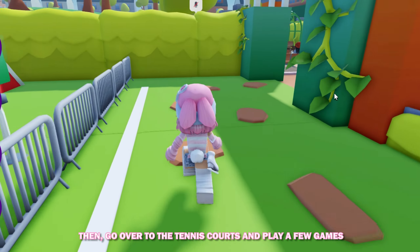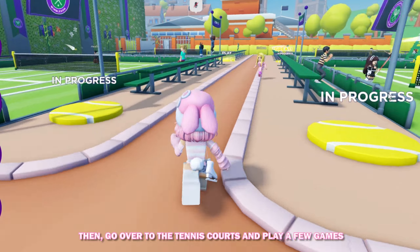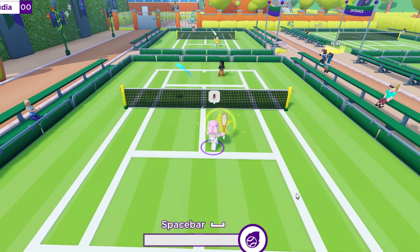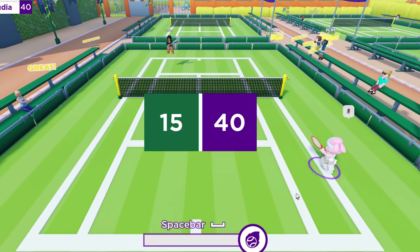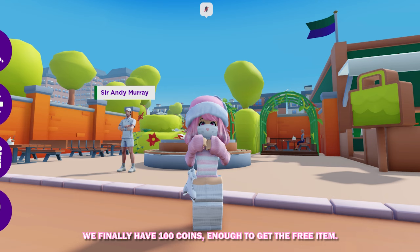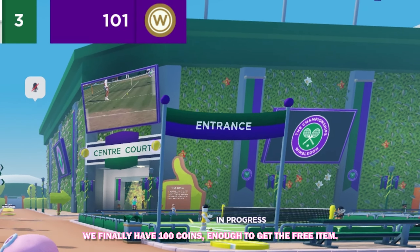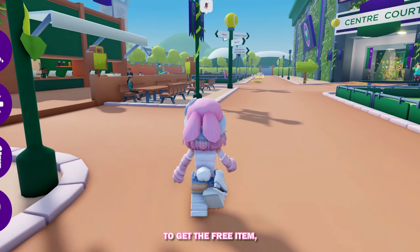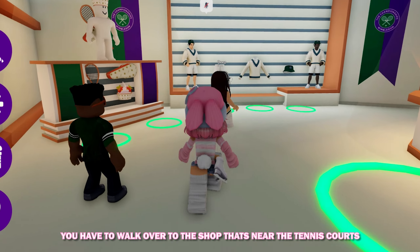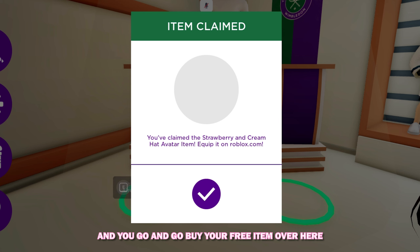Then go over to these tennis courts and play a few games. After playing a few tennis games, we finally have 100 coins, enough to get the free item. To get the free item, you have to walk over to this shop that's near the tennis courts, and you go in and buy your free item over here.